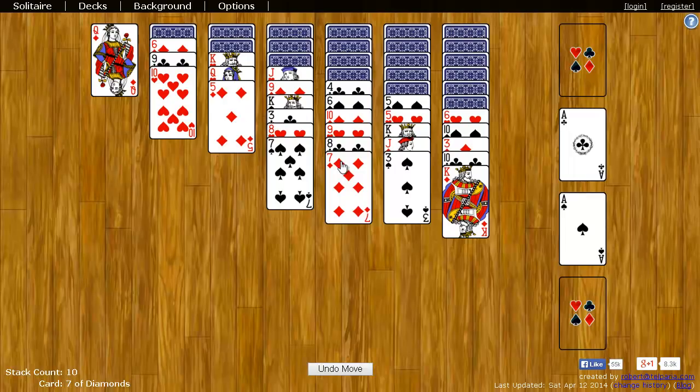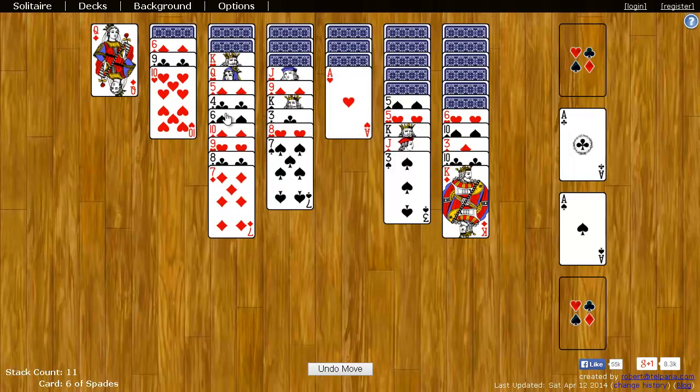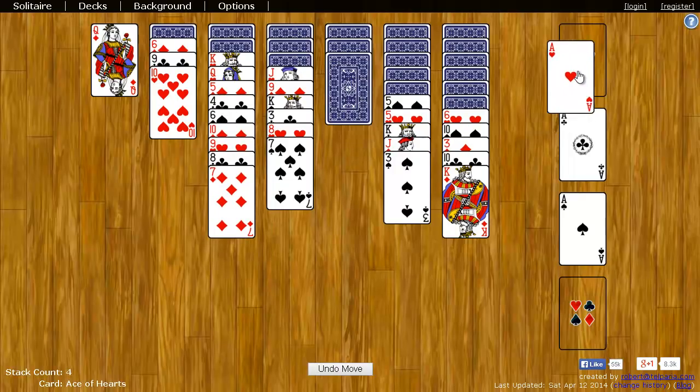Now you can grab not only the top cards, but you can also go down anywhere in the stack. So I can take this black four of clubs and put it on the red five.